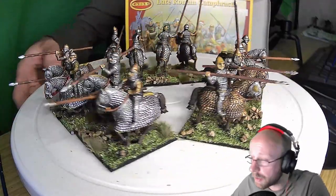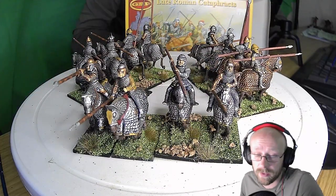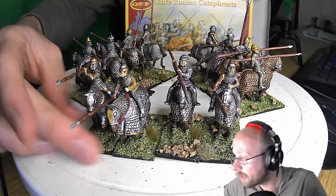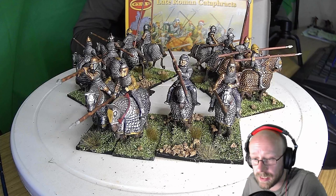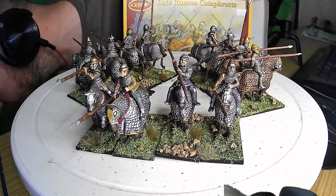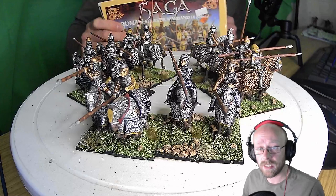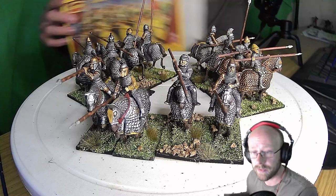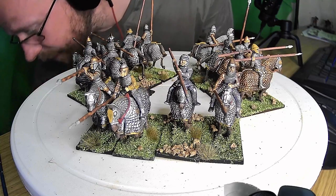Kind of bronzy colours mixed in with rubble — I'm a tabletop painter, I've got some skill but I'm not amazing. I think what I've got for the tabletop is really good and I've really enjoyed painting the Romans. We're coming to the completion of my late Roman warband, which consists of the Roman starter set. I've got the cataphracts, the starter set, and a whole bunch more late Romans for SAGA.